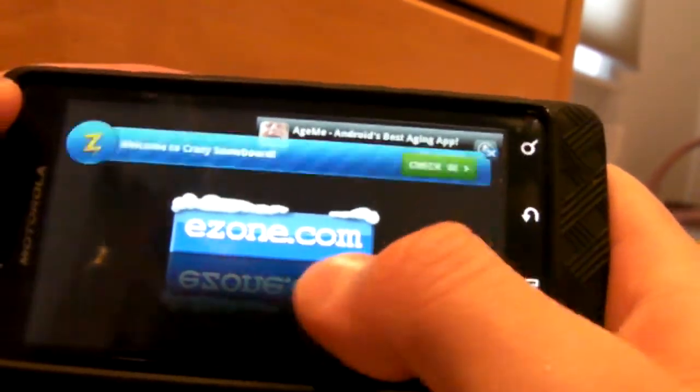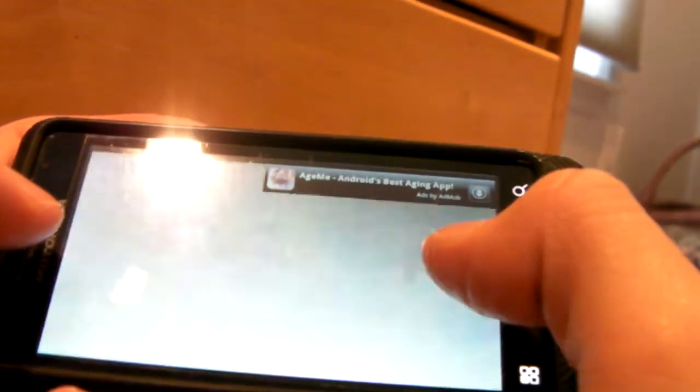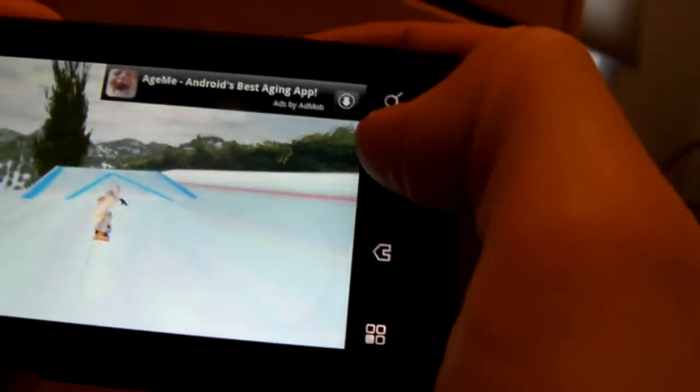Sorry for the interruption, folks. We're going to try that again. The objective of this mission is to score 5,000 points. You score points by landing combos — like jumps and moves. You control it with the gyrometer, left and right. If you hit the left lower button, that causes you to jump, and on the right side you choose which moves you want to do. You have four different moves at a time, and you can trade them in on the customization screen.